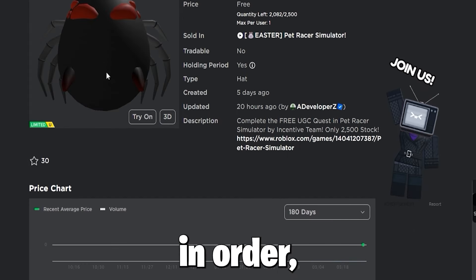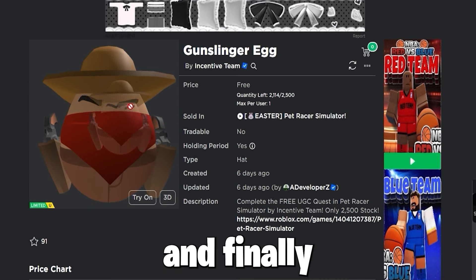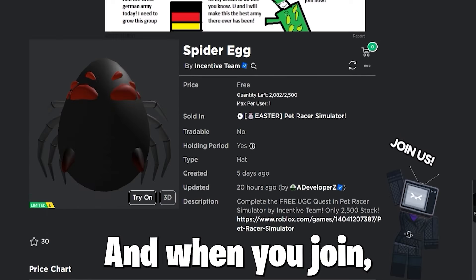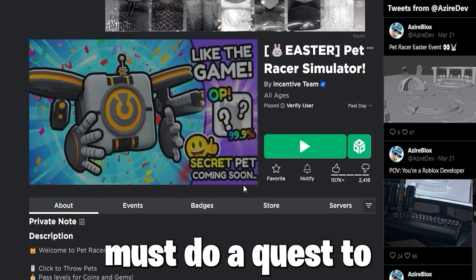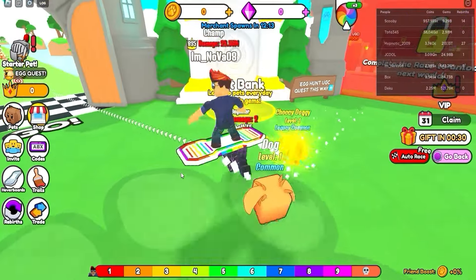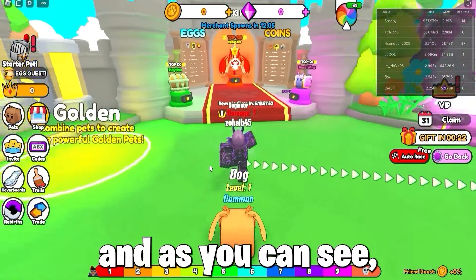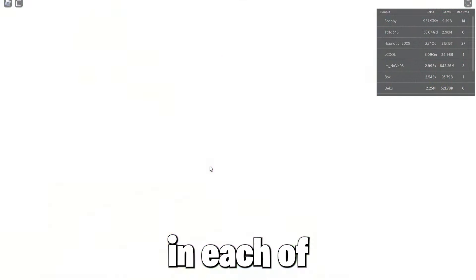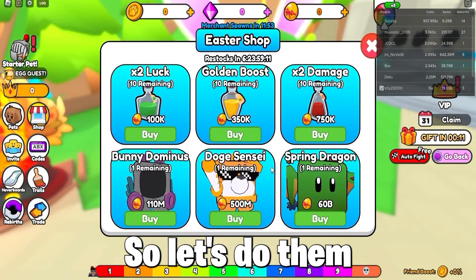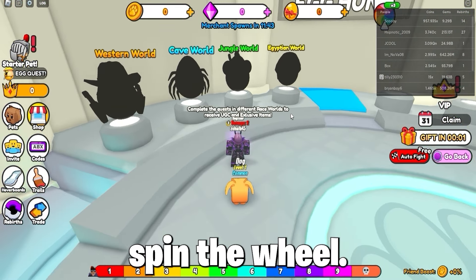Now to get these eggs in order — the monkey egg, the spider egg, the gunslinger egg, and the Pharaoh egg — you must join Pet Racer Simulator and do a quest to get these free items. Let's enter the Easter event world. You must do a quest in each of the four areas to get these four different in-game UGC egg items. First let's get some free rewards from daily play and also spin the wheel.